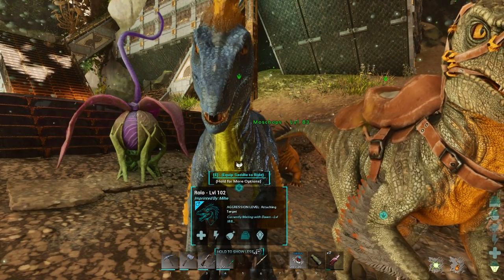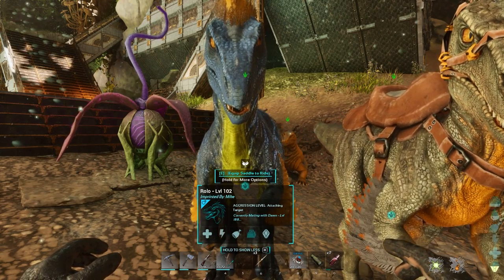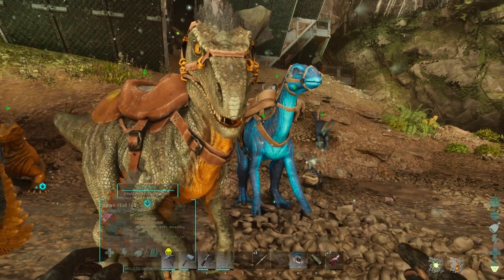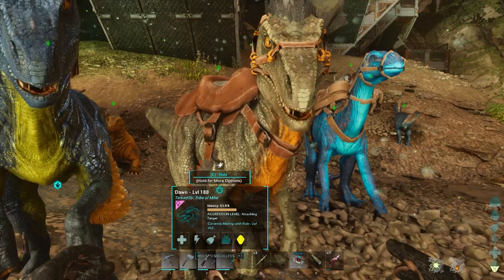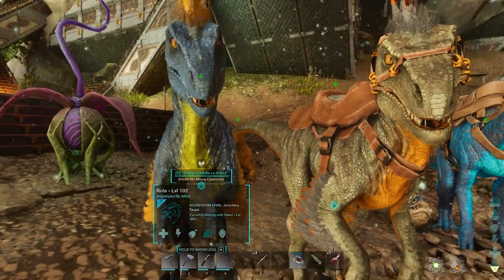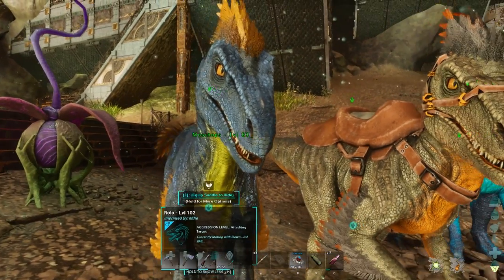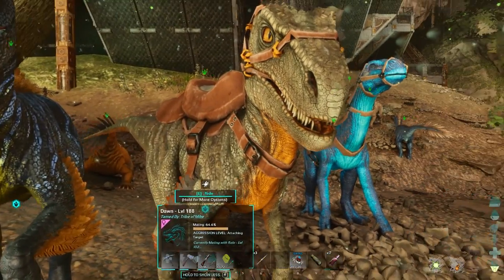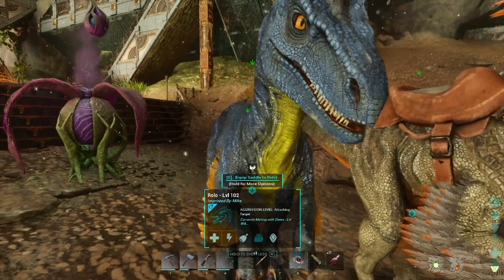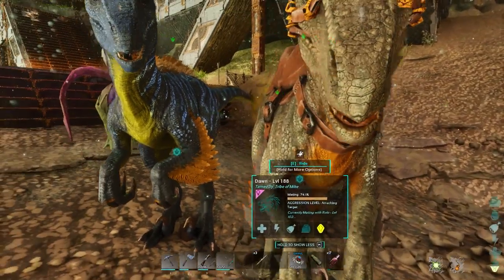We have this level 102 which I believe was around the 70s or 80s when we actually first hatched it. And this was a 186 and we've only put two levels into it. Anything that you breed will be a random number anywhere between the level this was born at and the level it was tamed at. So if they're tamed, it'll be the level they were tamed at; if they were born, it's the level they were born at. Any extra levels you put on top won't add to the baby.